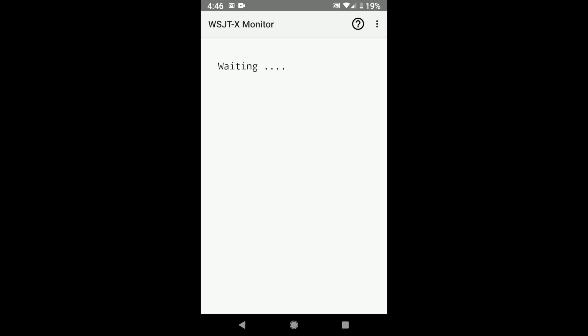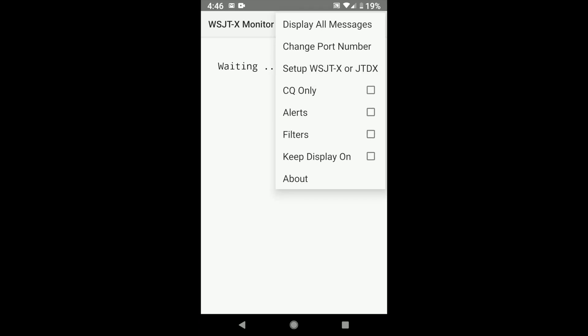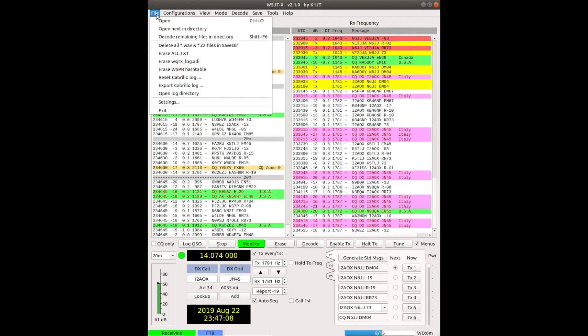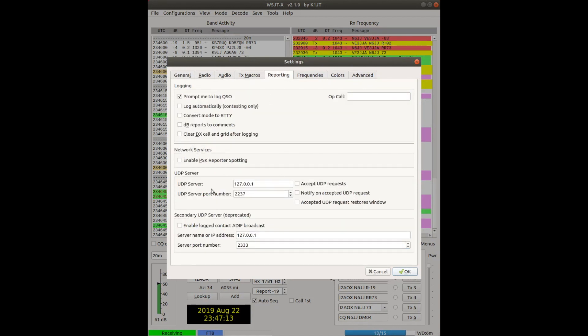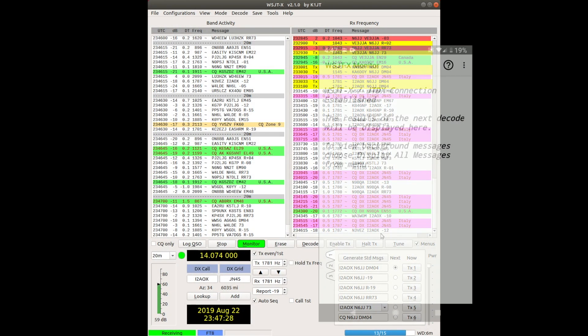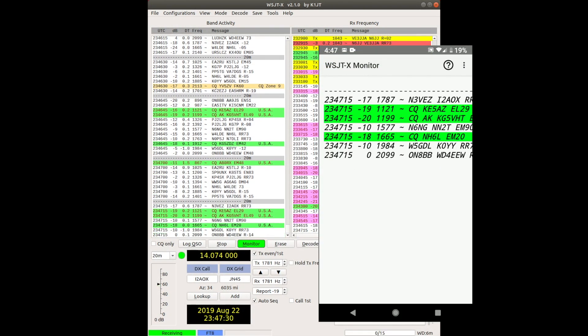From the upper right corner, choose the menu and select Setup. The application will show you the IP address of your device. Now move to WSJTX on your computer: go to File, Settings, and under the Reporting tab, you will find the UDP server IP field. Replace the default IP with the IP from your mobile device and choose OK. After a few seconds, everything running on the computer will immediately show on the app as well.